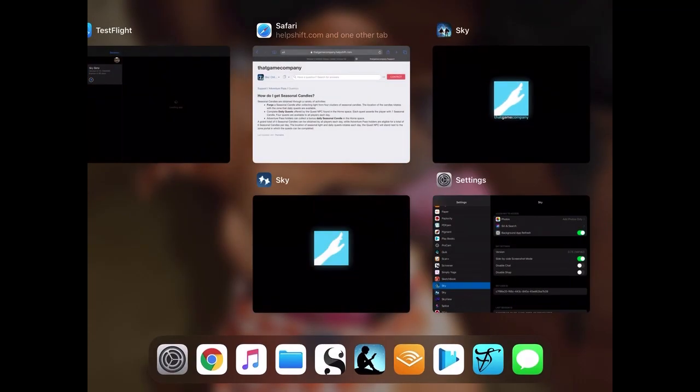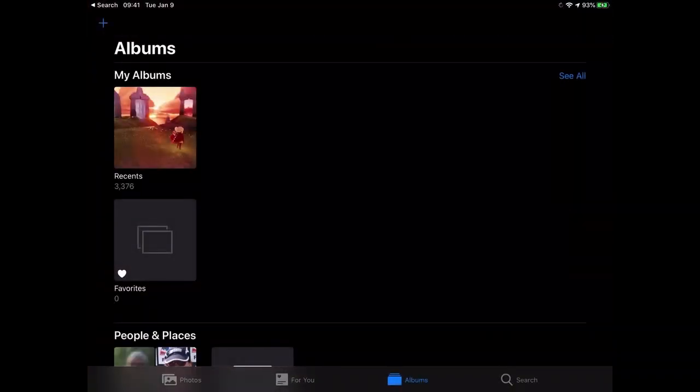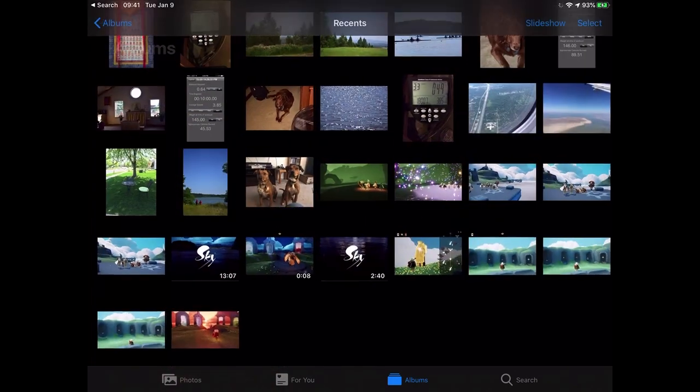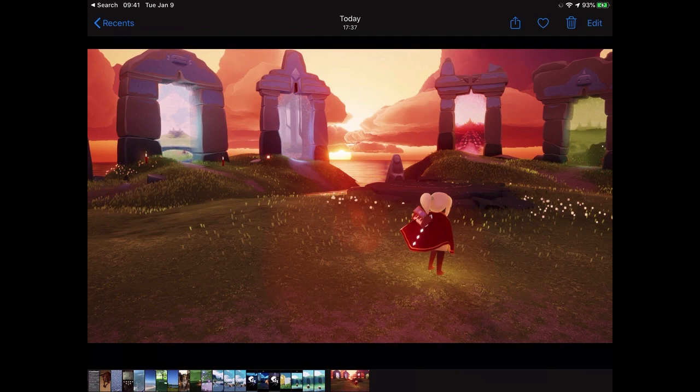So they will be saved. You can see my recent — the one I just took. So that's how you do it. Just make sure you either say yes, or if you ever said no and you don't find your photos, that's where you want to go and look. Change the setting and your photos should then be in your photos app.